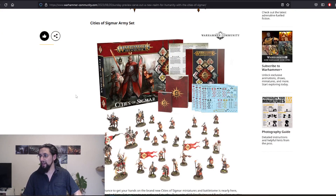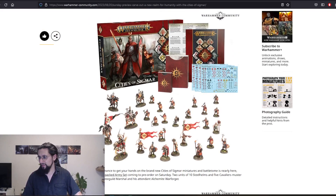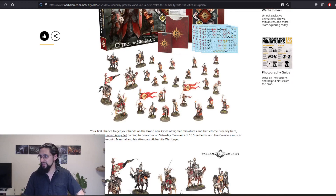Cities of Sigmar army set — no surprise there, though it is a surprise that it's coming now and not next week as the leagues would have suggested. Your first chance to get your hands on the brand new Cities of Sigmar miniatures and Battletome is nearly here, with a jam-packed army set coming pre-order on Saturday: two units of ten Steelhands and five Cavaliers muster around the Free Guild Marshal and his attendant Alchemite Warforger.